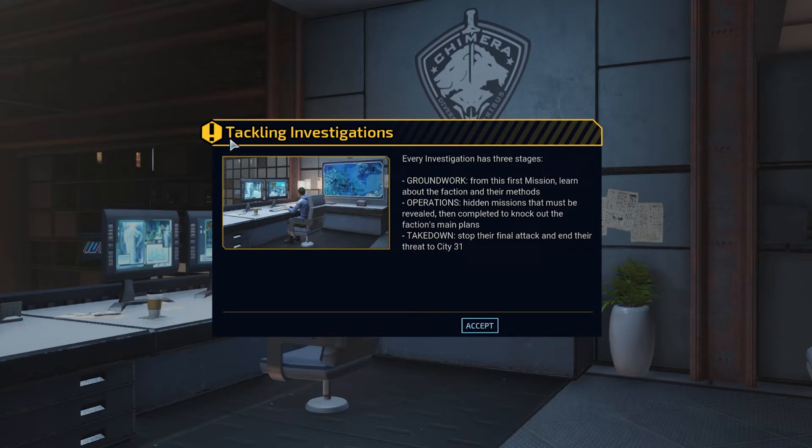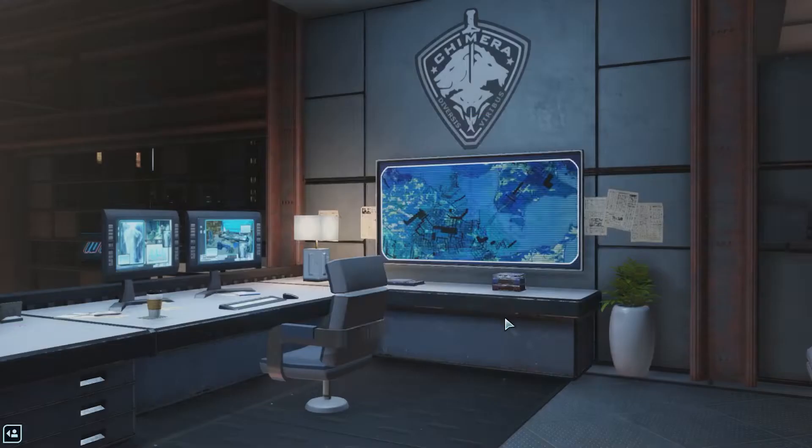Tackling investigations — there are three types: groundwork, operations, and takedown. From groundwork: learn about the faction and their methods. Operations: hidden missions that must be revealed, then completed to knock out the faction's main plans. Takedowns: stop their final attack and threat to City 31. Here's the Sacred Coil faction — like War of the Chosen, we don't know anything about this faction yet. Dark events are back like in XCOM 2 and work the exact same way.